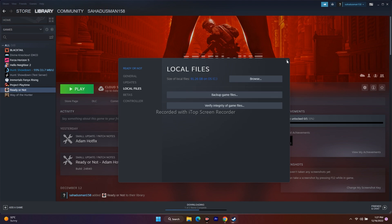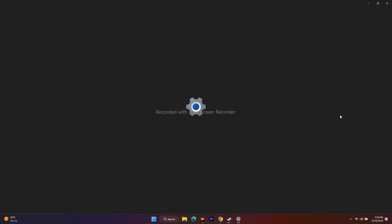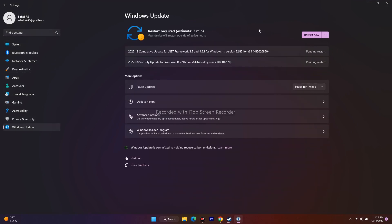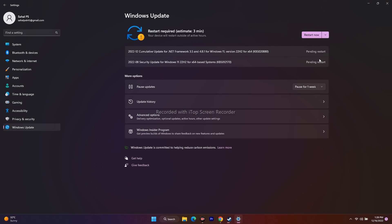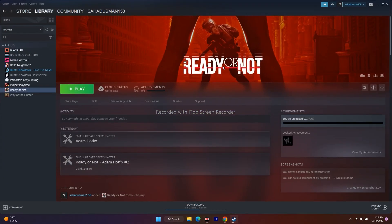The next step is to update Windows to the latest version. Go to Settings, then Windows Update, and install any available updates. If prompted to restart, do so. Since Ready or Not is around 91 GB and is a high-graphics game, Windows must be up to date, otherwise you will have trouble running it. This is a very important step.